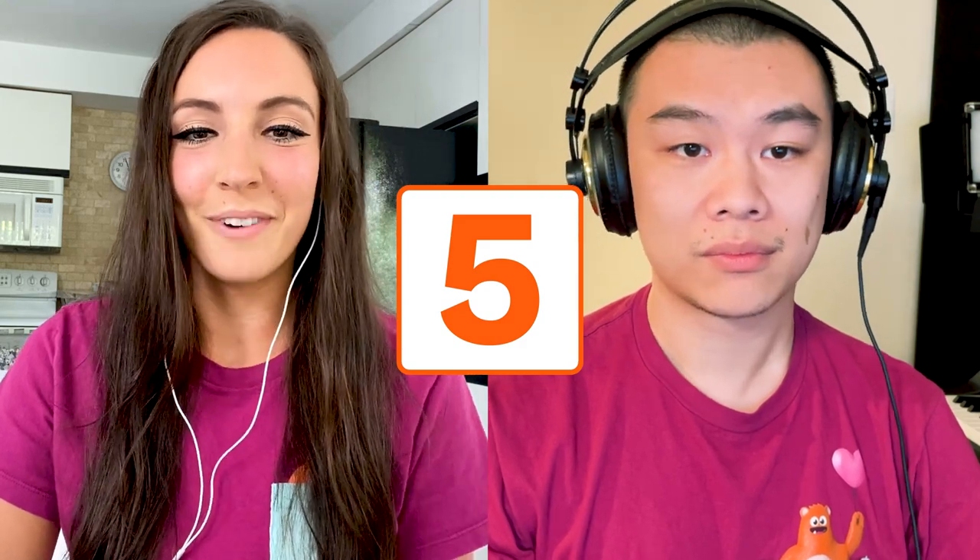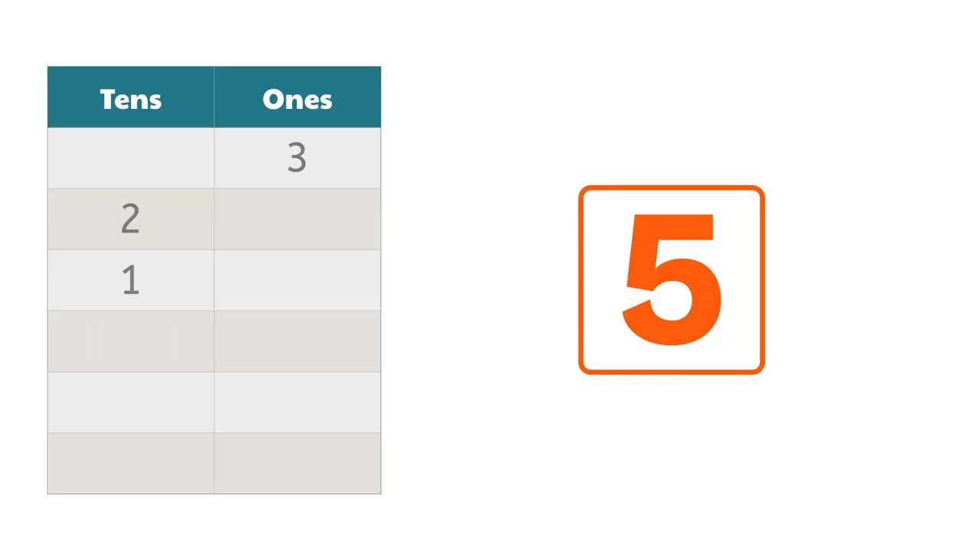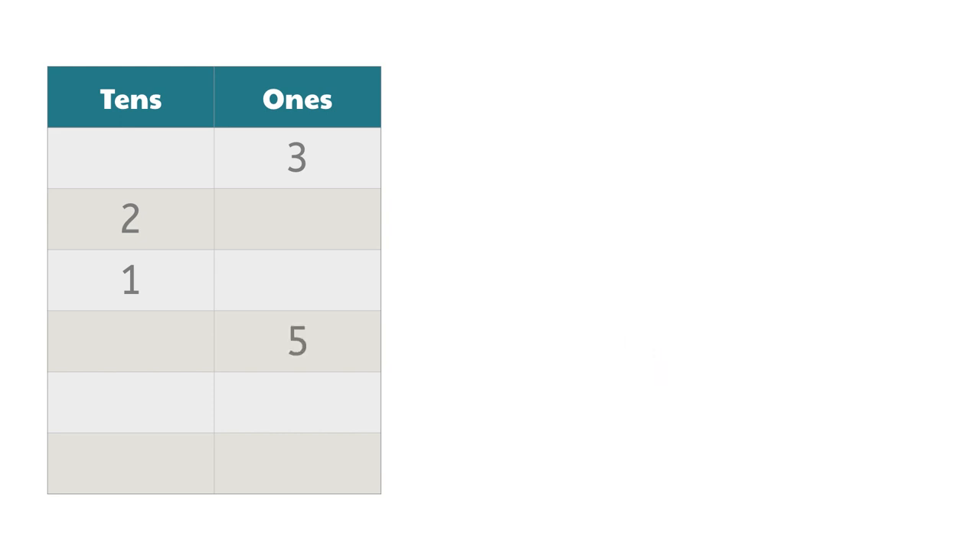It's a five. I don't know if I want to put that in the tens column, because then I'd be at a score of 83, and that's getting a little bit too close to 101 for my liking, especially considering that we still have two rounds left. So I'm going to put it in the ones column — now my total is 38. How are you doing, Prodigy Campers? Hopefully nobody is over 101 yet. Are you playing it riskier than Stephanie? Two rounds left.